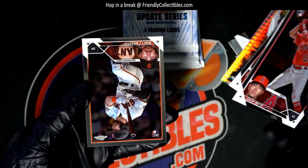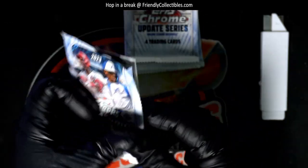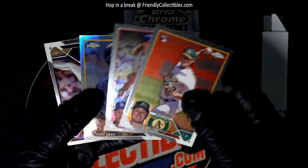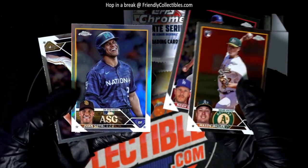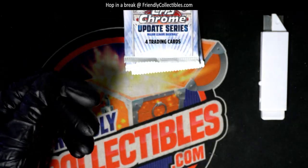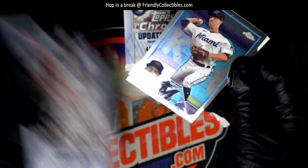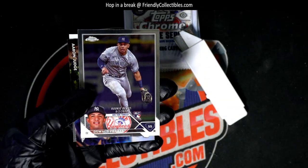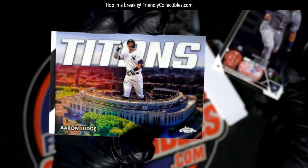Another Prism Refractor there. There's a Soto — nice Soto Refractor. Nice things coming out of here in Chrome Update. Nice Aaron Judge Titans card.